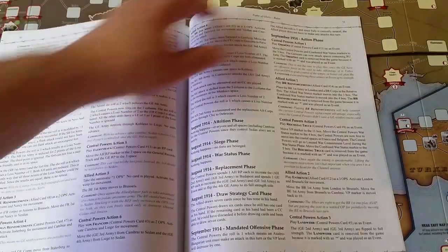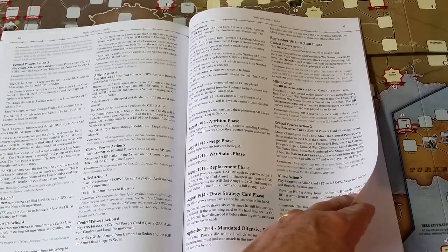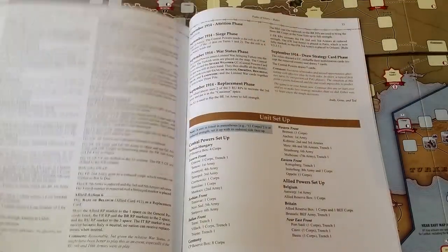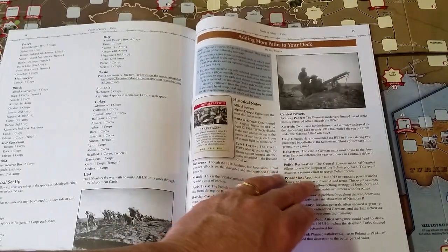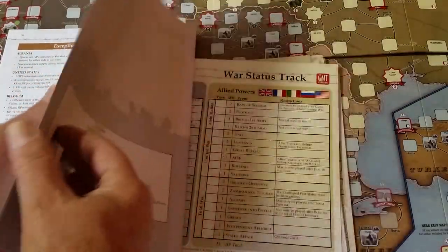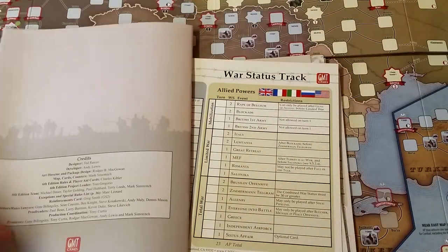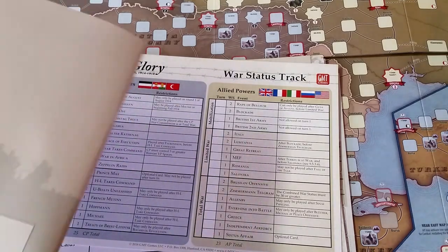It's mighty handy — as a matter of fact it might be advisable, even if you're thinking about picking this game up, to run through the example of play as you set it up and follow it along, then take it on from there. Also included: unit setup, adding more paths to your deck as an optional card usage, exceptions, special rules for the Near East — which are also included on this map, not just Europe — and the deluxe developer's edition notes along with a nice index. It weighs in at 40 pages including the cover. Well done.